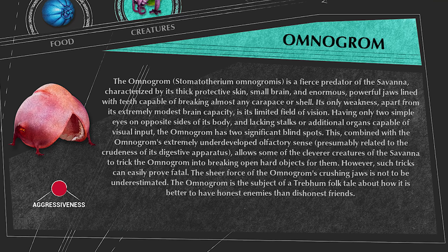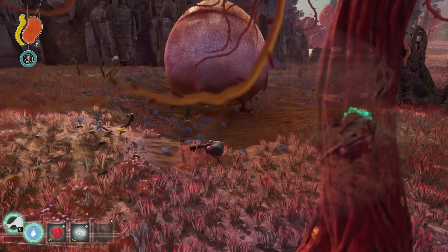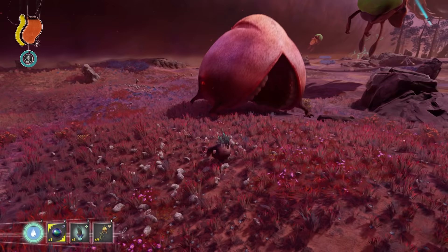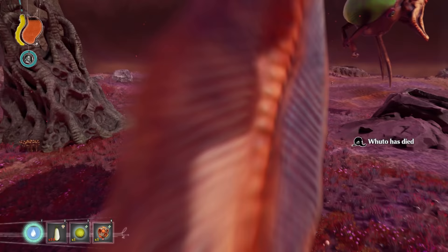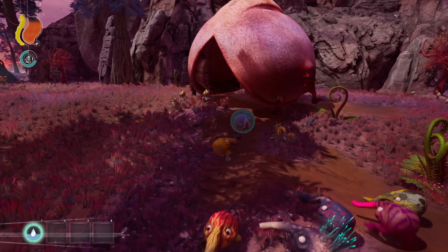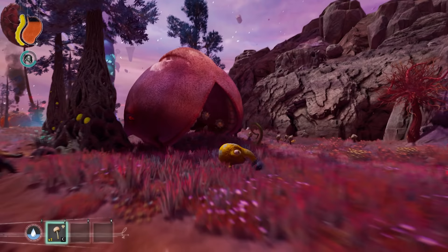Omnogram is a medium sized predator that is basically a gigantic mouth with eyes on the sides of its body. It is an ambush predator that waits for prey to get close since it cannot run that fast. When it sees prey, it jumps into action and chases it to try and eat it. These predators can eat an entire Trebom in just one bite. They will not eat spiky Trebom though. Smart Trebom can shoot plants into the Omnogram's mouth to delay it for a few seconds.